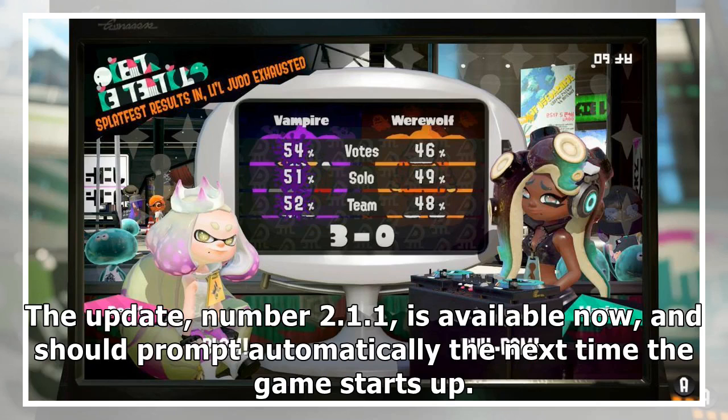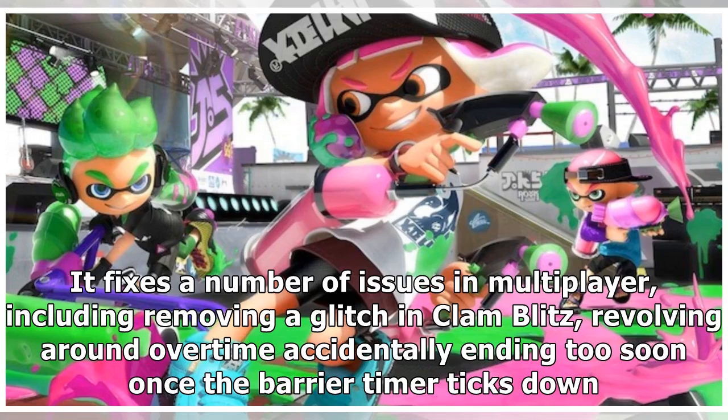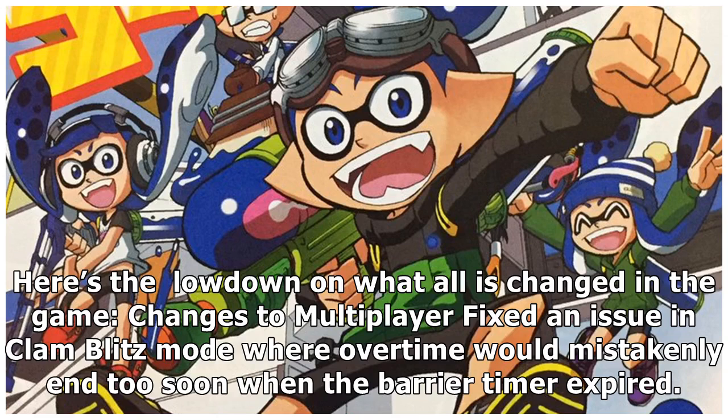The update, number 2.1.1, is available now and should prompt automatically the next time the game starts up. It fixes a number of issues in multiplayer, including removing a glitch in Clam Blitz revolving around overtime accidentally ending too soon once the barrier timer ticks down.